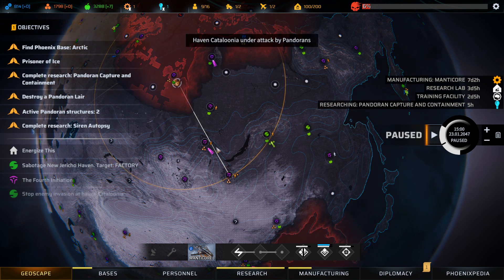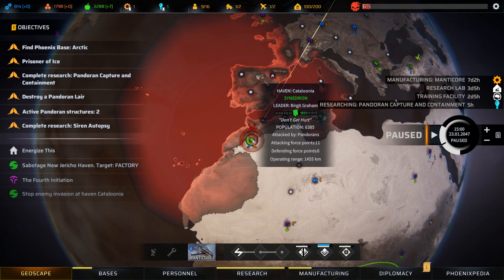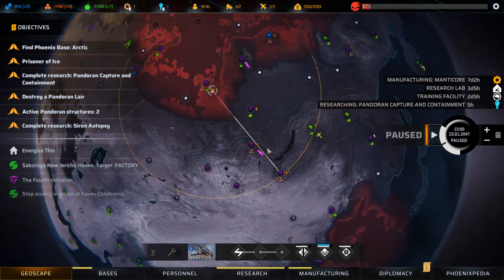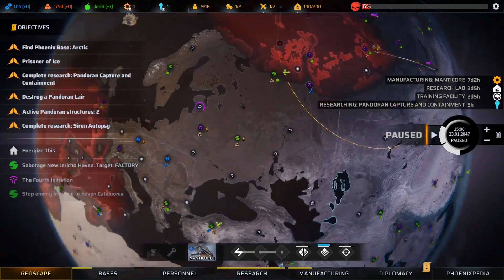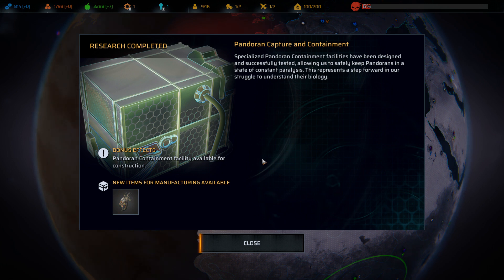A Thuidran table is under attack in Catalunia. Attacking force: 11 points. The two invasions we stopped last turn each had an attack score of 2. 11 seems bad. It looks like the red-green circle is indicating the progress of the invasion, and they're almost done already. I'm going to finish going to this haven and see how much progress is made during that time. It is filling with red really rapidly.